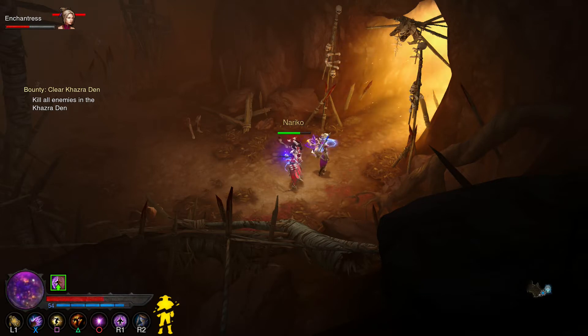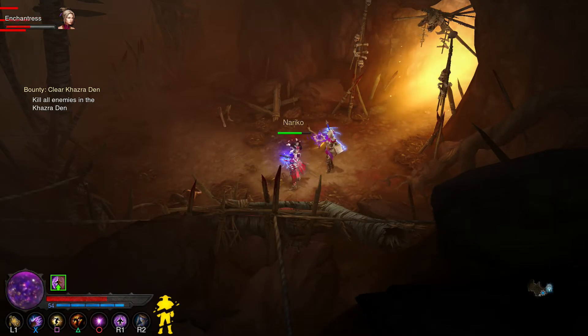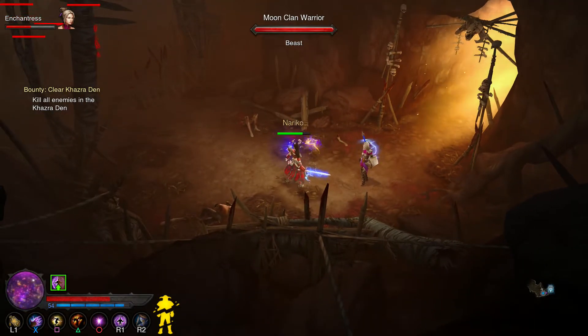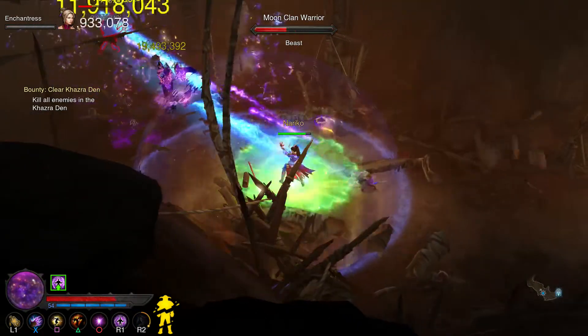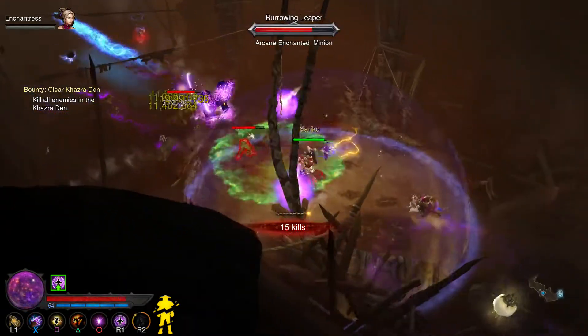Hey guys, Emperor here playing some more Diablo 3 Ultimate Evil Edition. This is part two of my adventure mode on my wizard. In the first one I showed you a bounty, and in this one I am on the final bounty on the map. You can see I have four or five stamped — I'm in the zone for the fifth one right now. We're gonna do this bounty and then we will look at the Rift, still using my broken weapon just for the sake of doing this quickly.